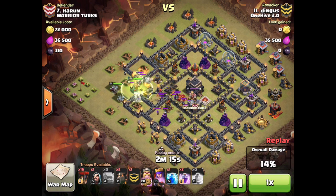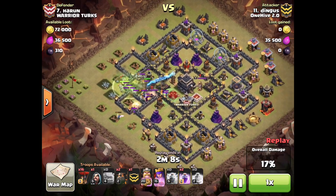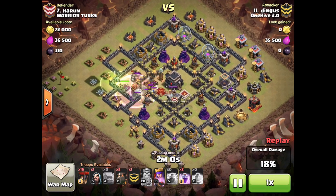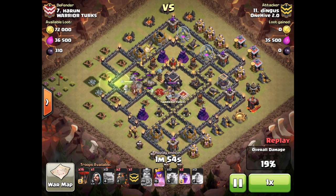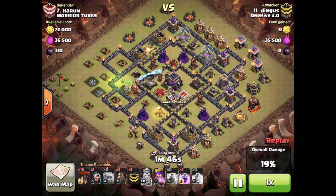Once he believes he has his funnel created, he drops his jump spell and gets his golems into the middle, which pulls the CC for him. He then drops his Barbarian King to help kill the CC, hoping the defenses won't target the king. Once the golems go in first, he rages and lightnings to get the CC and queen down nice and quick. The queen does great work on that bottom air defense, getting it down pretty quickly.